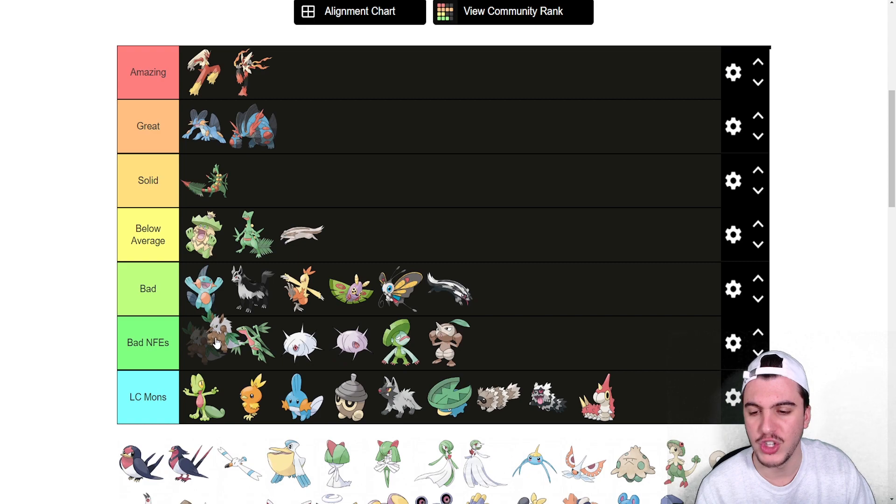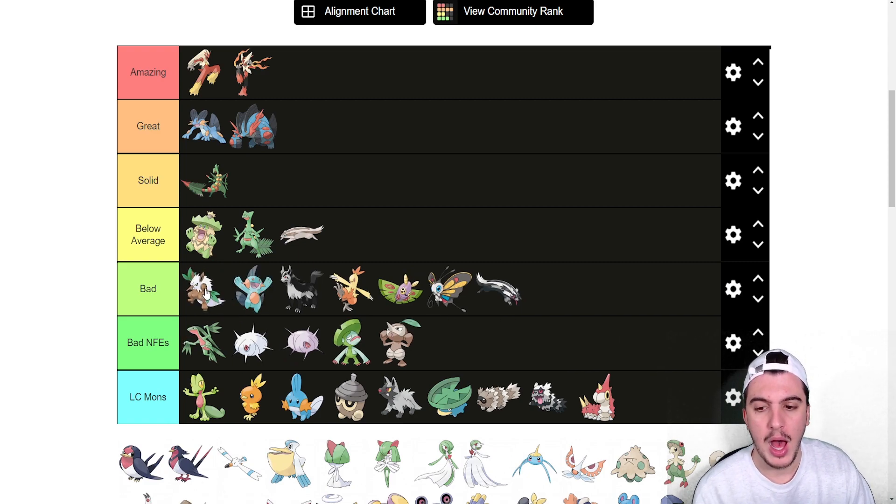Shiftry — not Nuzleaf, this is Shiftry — I think is just bad. The Grass/Dark typing is cool and it has a Psychic immunity, but it just doesn't do enough and its moves are not that good. I'd rather have basically any other Dark type on my roster than Shiftry, even though it does get moves like Hurricane and Leafstorm.